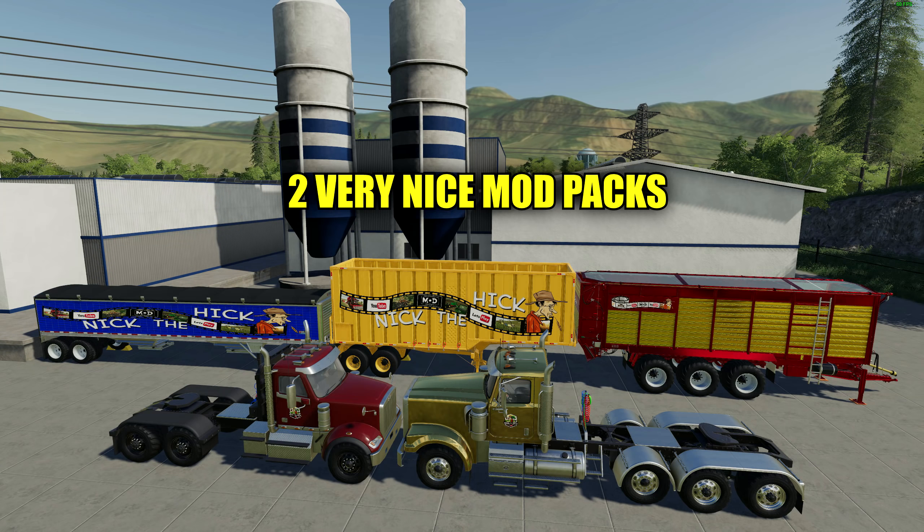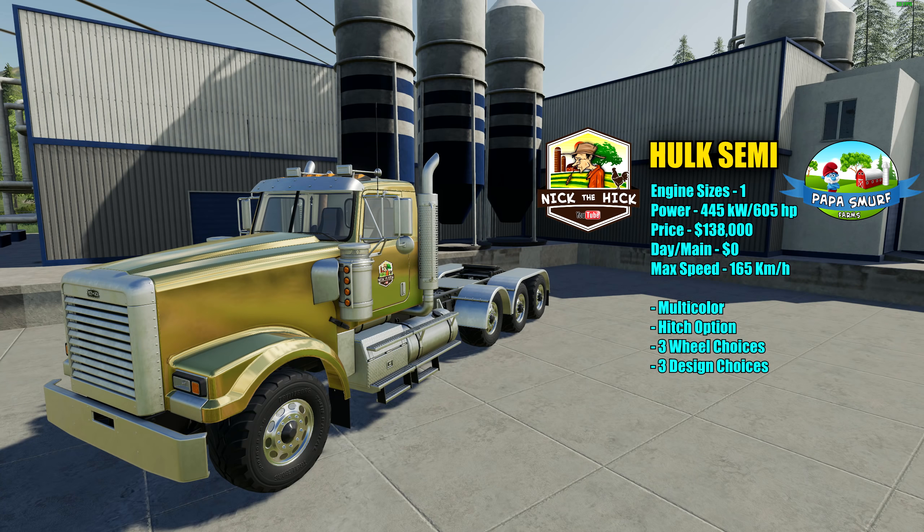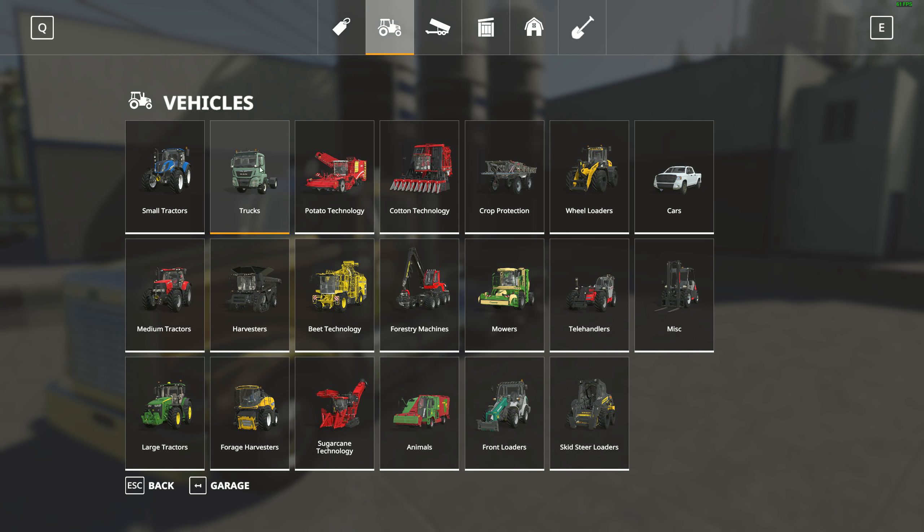We're going to start with the semi pack. There are two different semis included: the Warrior and the Hulk. Both are modded up and both are multi-color. This is the Iconic Nick the Hick semi pack version 1.1, with a file size of 23.9 megabytes. Starting with the Hulk first — it only comes in one engine size. The power is 445 kilowatts and 605 horsepower, so it's definitely powerful. Price in the shop is $138,000 with a $0 a day maintenance fee. It has a max speed of 165 km/h. There's a hitch option, three different wheel choices, and three design choices.